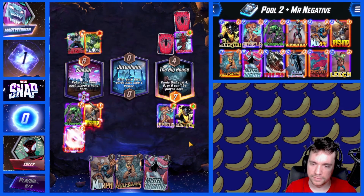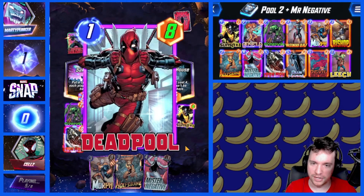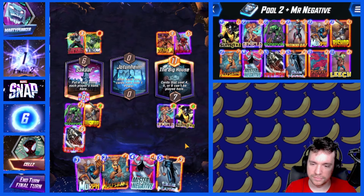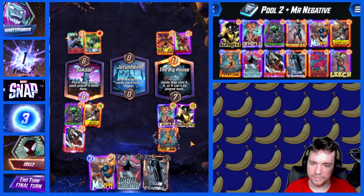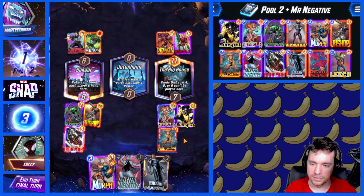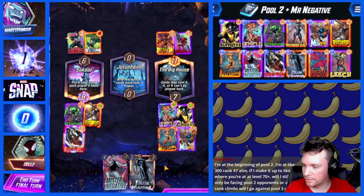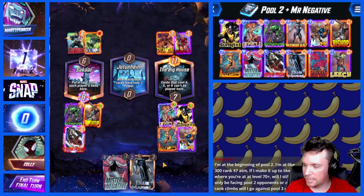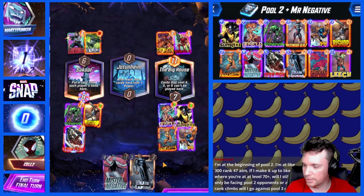I am Iron Man. Okay, two things — or, four things. I know how counting works. Death is five. They have Deadpool at eight for sure. What if we just yellow guess? I'm at the beginning of Pool 2, like rank 300, or level 300, rank 47. If I make it up to like where you're at — 70 plus — will I still only be facing Pool 2 opponents? Or as my rank climbs, will I go against Pool 3 decks? You will face more Pool 3 decks and more bots the higher your rank gets.